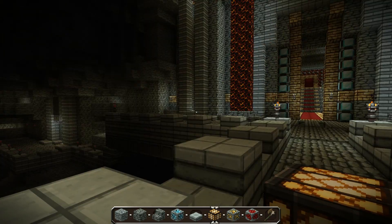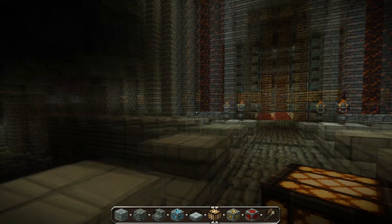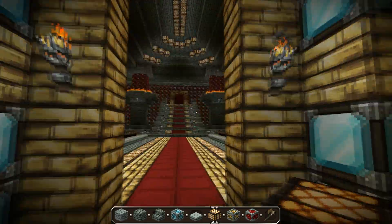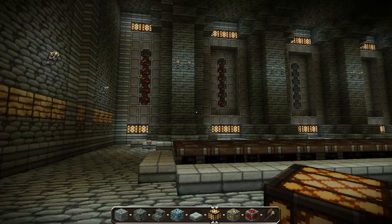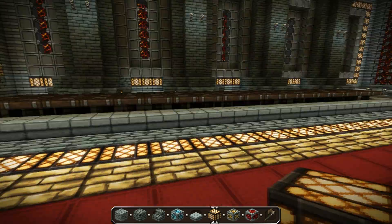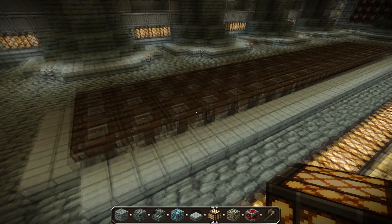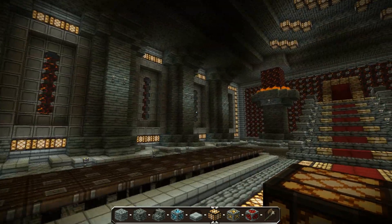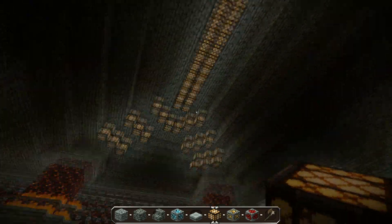Hey guys, a quick update on the Dwarven City. I made the throne room, or whatever you want to call it. I have no idea where it is, like every other throne room really. There are the pillar-type thingamajigs, the decorative thingamajigs, and I like the ceiling actually — it took me a while to map that out.